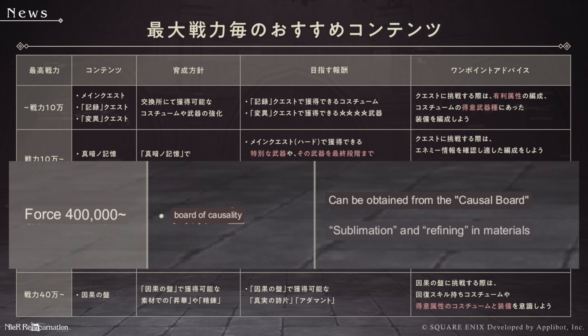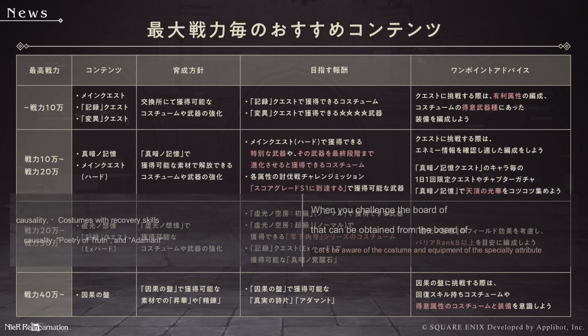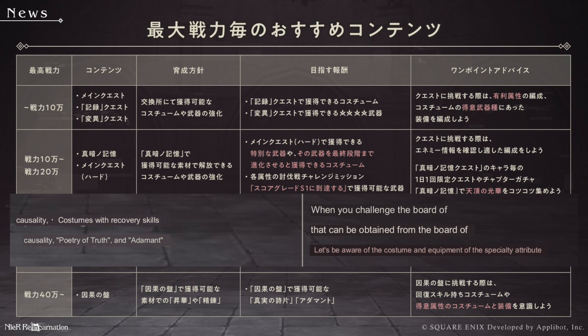Last row: force level 400k and up. Board of causality — actually, this is the fate boards, which is an interesting translation. If we play those, we can get stuff to take weapons or characters to level 100. For rewards: poetry of truth — that's verse of truth as it's translated in the English game — or adamant. The advice here says that when you challenge the fate boards, healing is going to be important, which didn't come through in the translation at all.